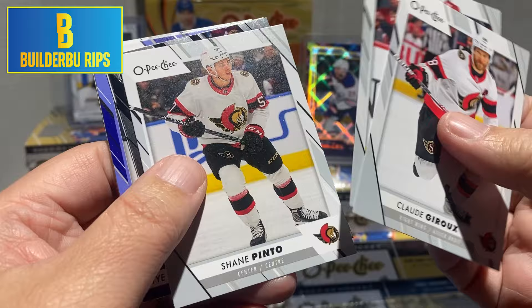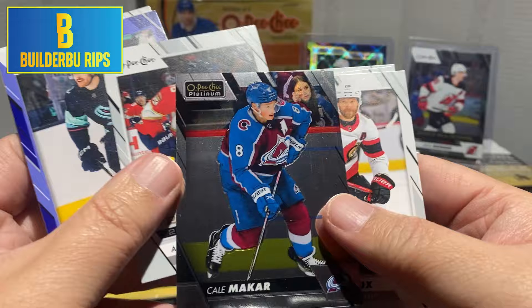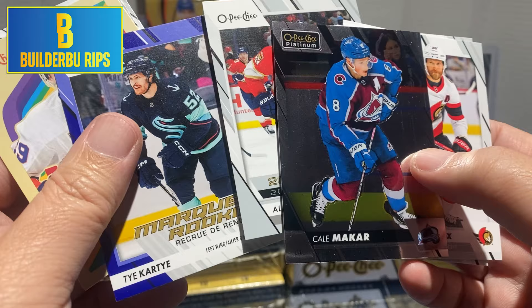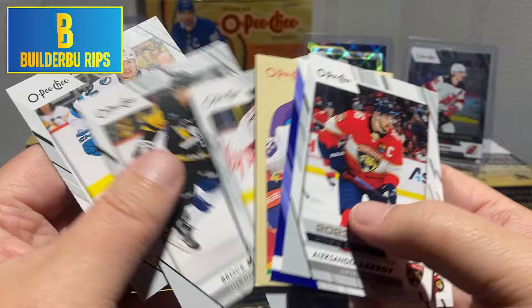Gojiru, Noah Hannafin, and Pinto. And here — a Kale McCarr OPC Platinum Preview. Sweet. We have Barkov and Ty Karche — blue border Marquee Rookie — and retro Brock Nelson. So there were four inserts in this pack.